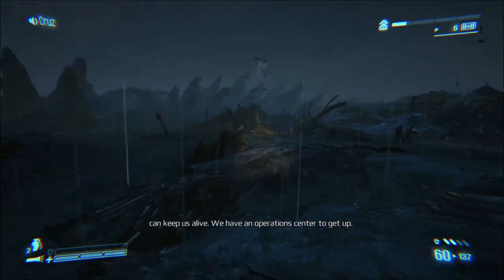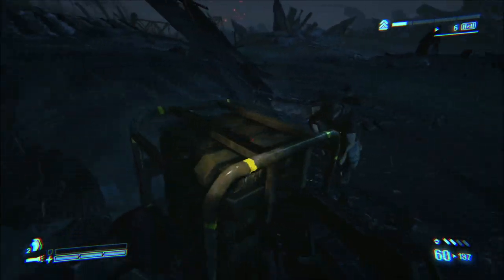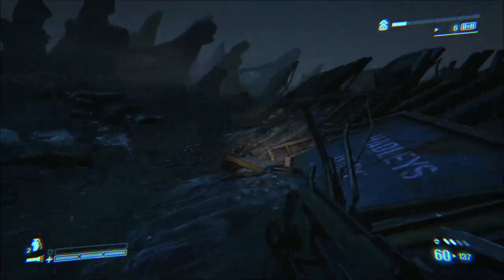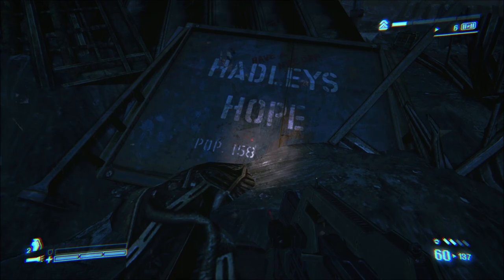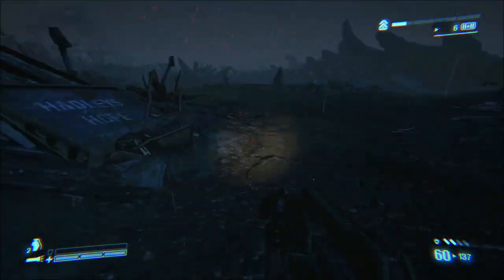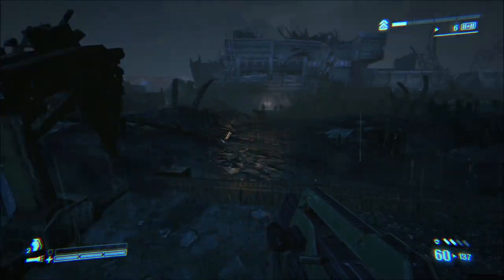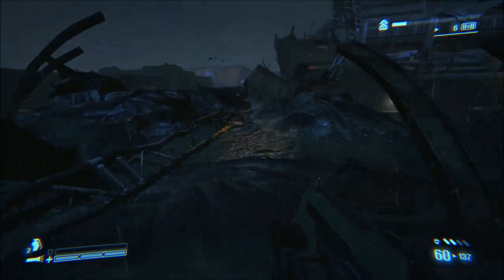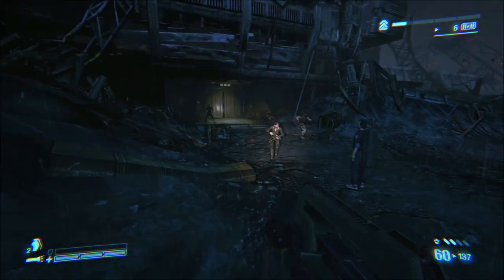We have an operations center to get up. Well, if this is the best there is, then our situation — 158. Yeah, let's update that a little bit and put a fat zero instead. But yeah, if this is as good as it gets, it's pretty bad. Pretty bad indeed. But beggars can't be choosers.